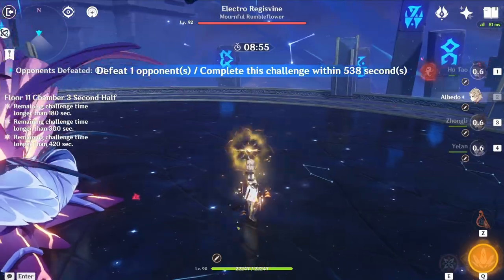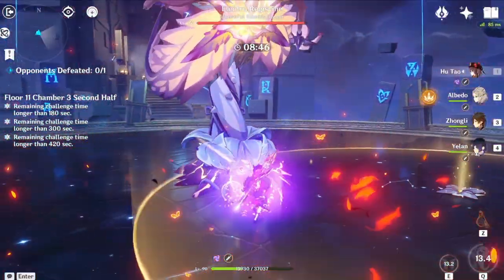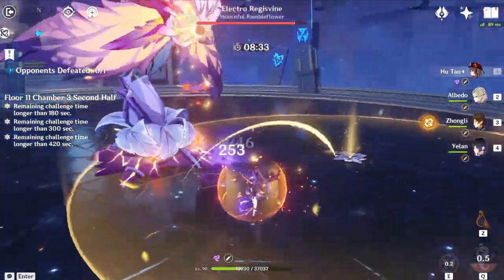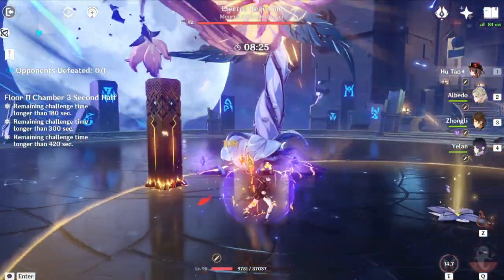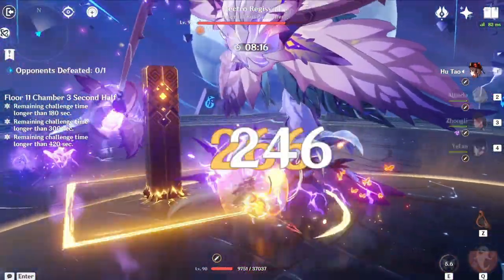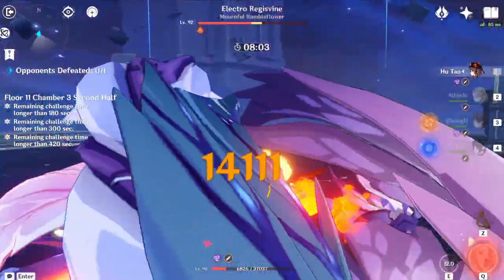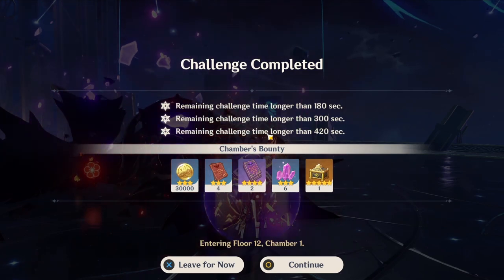This is Floor 11, Chamber 3, second half: the Electro Regisvine — a new Sumeru boss. You can basically hit its core, which is the flower itself, or wait until the core appears in the vines, which is what I did, because destroying the core outright takes too long and requires Pyro and Cryo reactions. You can either destroy it directly or wait for the core to spawn at the vine. Either way, this boss is easy — it's your typical Regisvine opponent. And there it is, Floor 11 Chamber 3 done — time to move on to Floor 12.